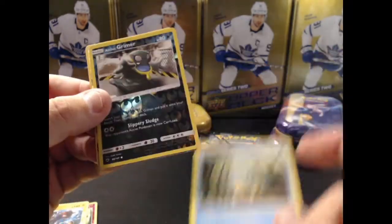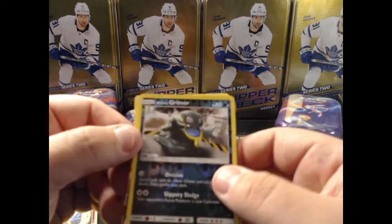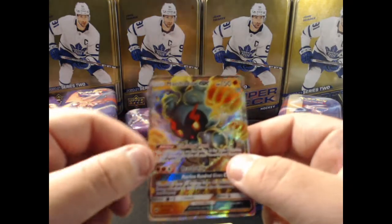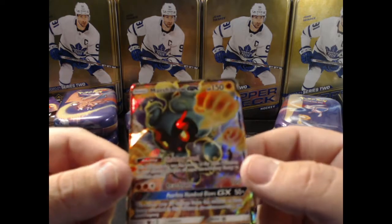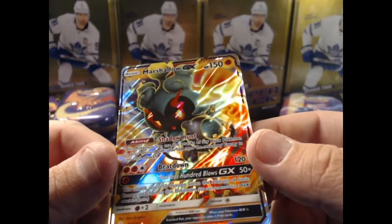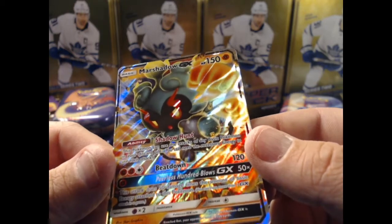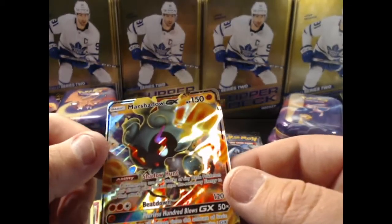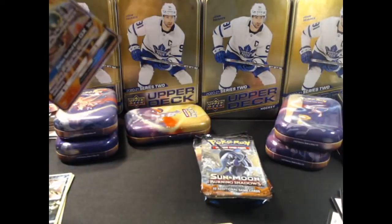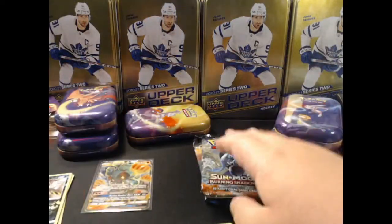We have an Alolan Grimer, and there we go - a Marshadow GX! Nice card. The ability Shadow Hunt lets the Pokemon use the attacks of any Basic Pokemon in your discard pile - you still need the necessary energy to use them. Interesting!